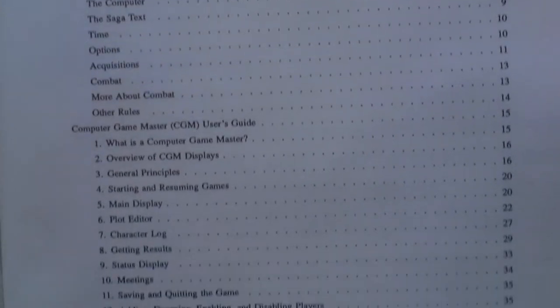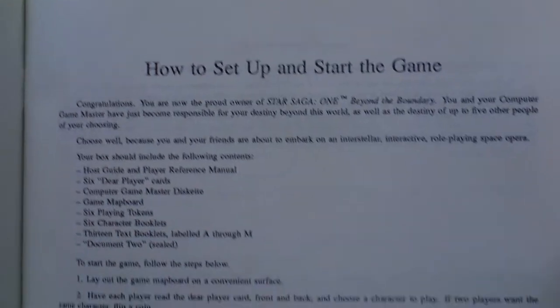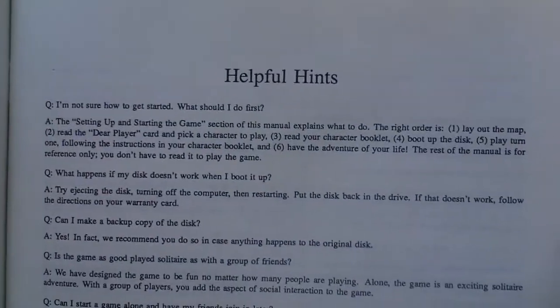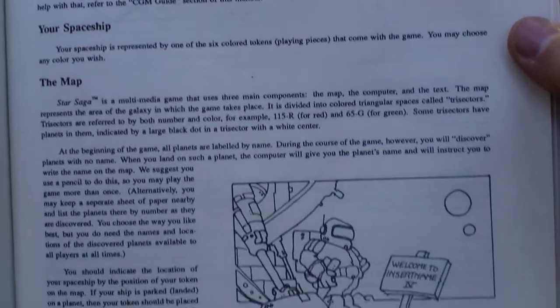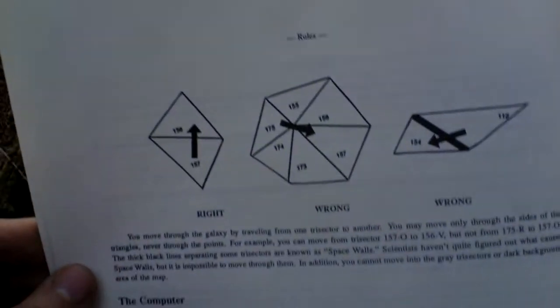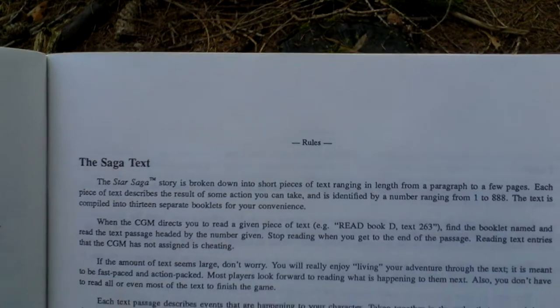Now let's take a look at the table of contents. It is about 50 pages. This is info on how to start the game, how to set it up, and hints on how to set the game right so that the computer works.